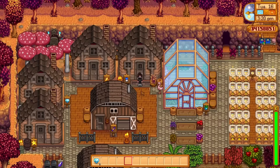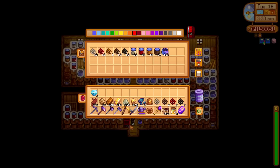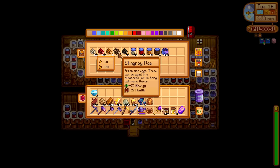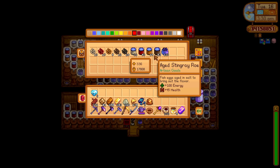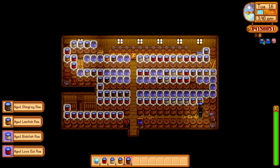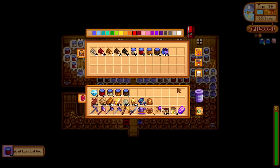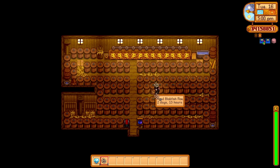The next production is fish roe and caviar. We've got a full shed with a lot of fish ponds - blobfish, lava eel, lionfish, stingray, and sturgeon. Sturgeon give us caviar at 700 gold, very similar to aged blobfish roe. The lava eel roe is incredible. The lionfish and stingray are mainly there for items like the tiger slime egg. I've been hoarding all of this - not sold anything for about three years in-game.